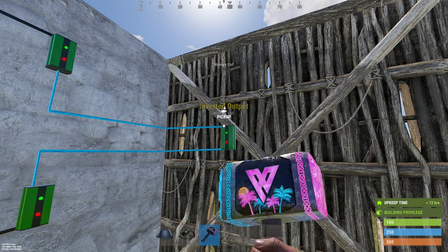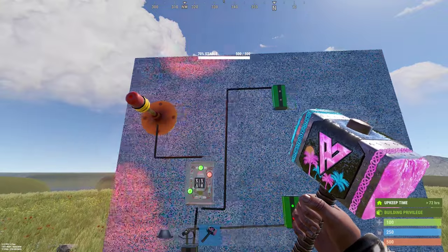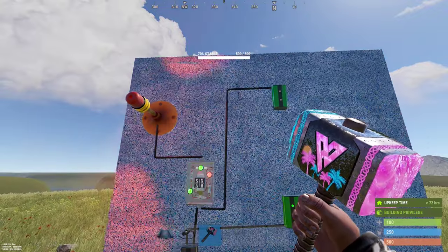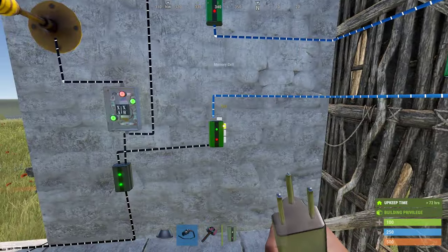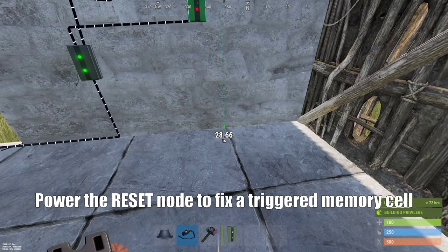You could line the outside of your base with memory cells, and if they get destroyed, it then triggers. The memory cells individually don't consume any power, so it's not a very power-hungry circuit. You can also use the set node on the memory cell to break the circuit, triggering the alarm with other inputs.